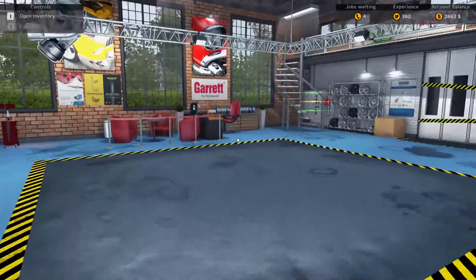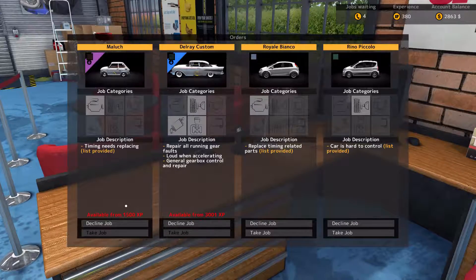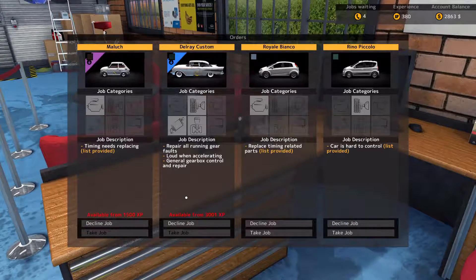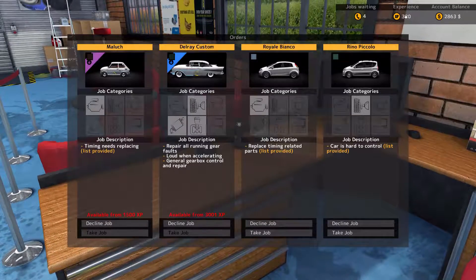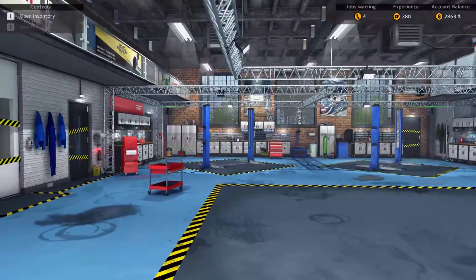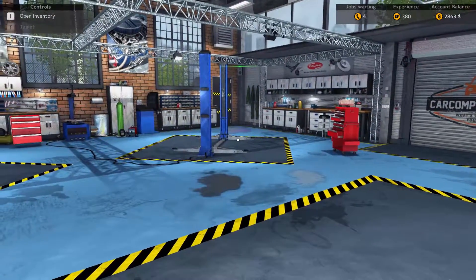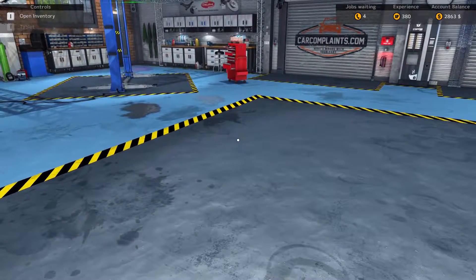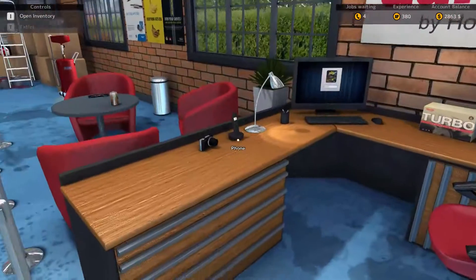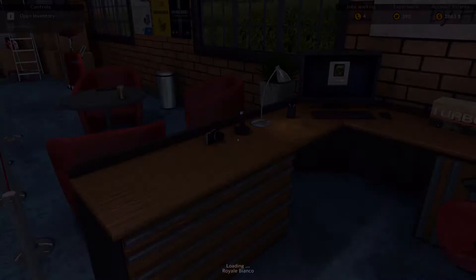Let's take a look at the jobs available on the phone. There are two jobs with minimum XP requirements — 1500 and 3000 XP respectively — so we've got some ways to go from our current 380. We need to speed this process up. I found out last time we can put cars on the lift, meaning we technically have room for three cars.